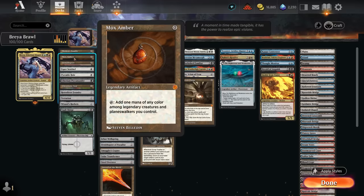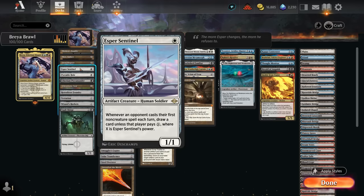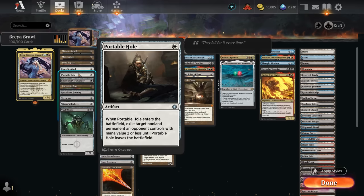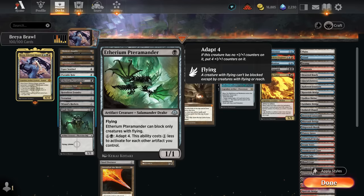We've got Mox Amber to give us a mana boost, Ornithopter as a free artifact creature — we also have a small Thopter sub-theme in the deck, with Brea of course also making Thopter tokens. There's Esper Sentinel, which is just a good card that happens to be an artifact. We've got Portable Hole as one of our few removal spells, since we can always count on Brea for additional removal.